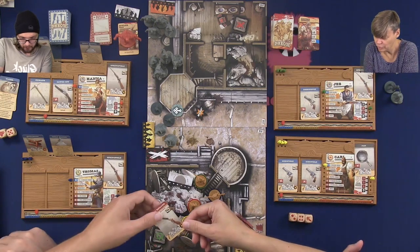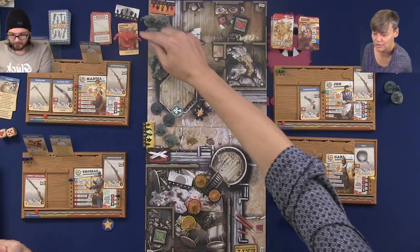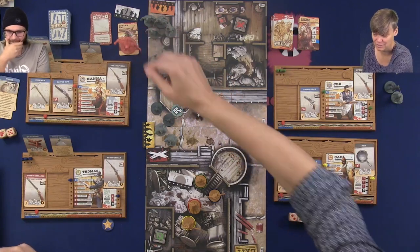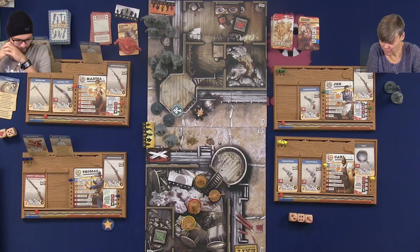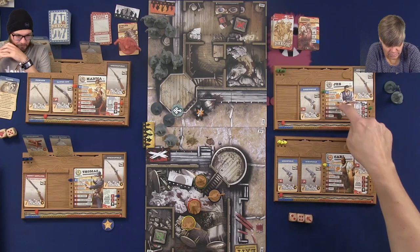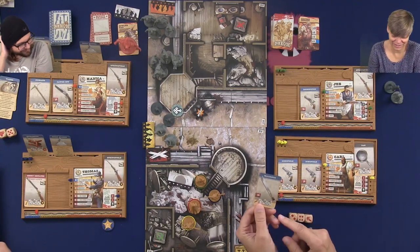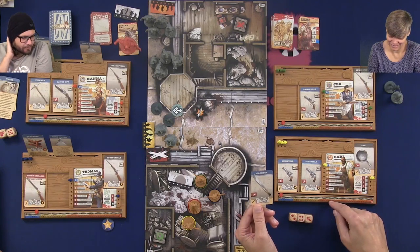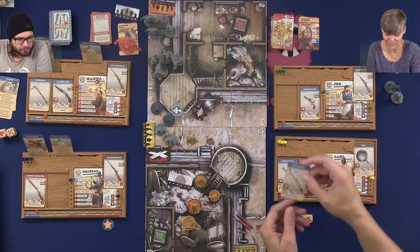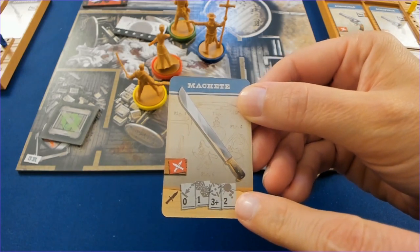The next bounty card says: kill an abomination with your last action. If we do that, the card gets revealed - it's a heavy saber, which could be good for Carl. So then I can go to this room and trade it. Because you're good at dealing extra damage - we need three in damage. When the big guy comes onto the board he only dies with three in damage, so you need a weapon that can deal three damage, and now you can. That was three actions, Carl is done. Then it's Jeb's turn and he will search.